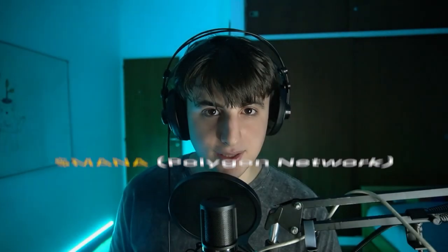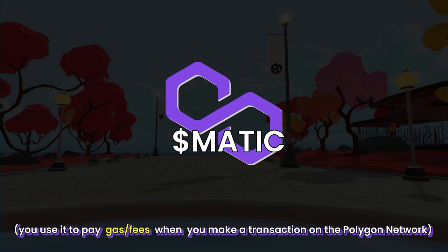MANA on Polygon — it's the same coin, but now on a different network. Polygon is another network where you can have MANA, and the balance could be different from the one you have on the Ethereum network. Instead of spending ETH to pay gas fees, you will be spending MATIC, the cryptocurrency of Polygon. Polygon, unlike Ethereum, is very cheap — transactions usually cost less than a dollar. It's almost nothing.